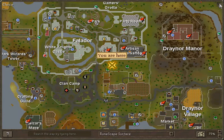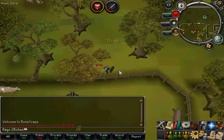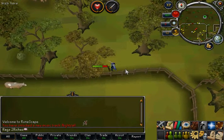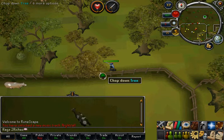Imps can be located all over Runescape, but one place where a few of them spawn at once is the southern exit of Falador. You can kill these to obtain the beads, however they do not drop the beads consistently so you will have to kill quite a few to actually obtain them.